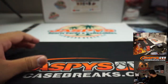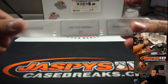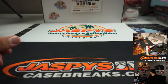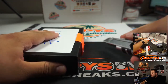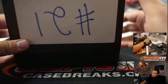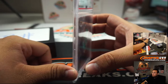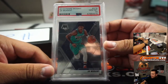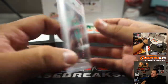Alright, two more, guys — Zach T, you're up next. You are getting box 21, and then we're gonna end with Danny, box 1. And it is a PSA 10 from Mosaic, Ja Morant. There you go.